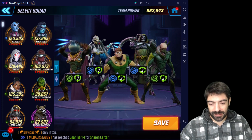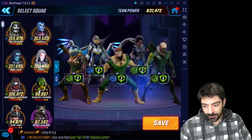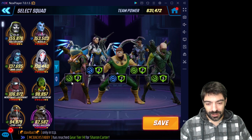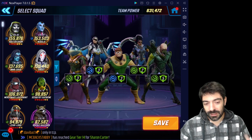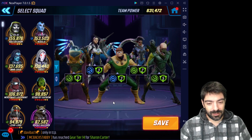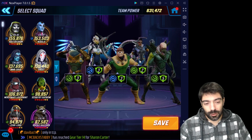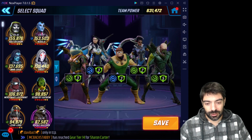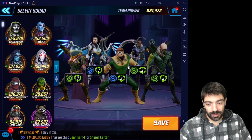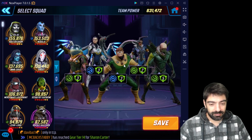One character you should consider — it's been outside the meta for a while but is very good — is Shuri. While her stats outside raids are not that great, under 300k HP, in raids you get 40% more HP, increasing her HP by 100k, and she also gets 20% more armor, making her much tankier inside raids compared to blitz or Dark Dimension. Plus, whenever someone goes below 50% HP, she applies 3 deflects to that ally, and she's a main healer while Dr. Octopus is a secondary healer.